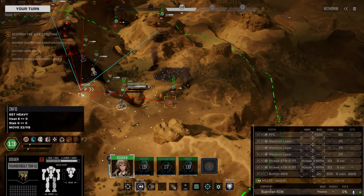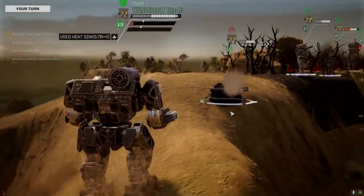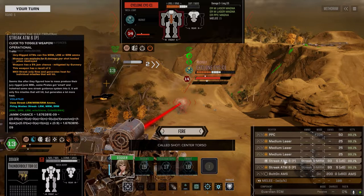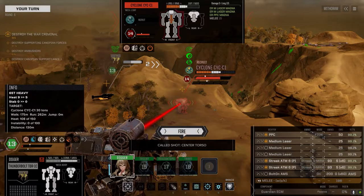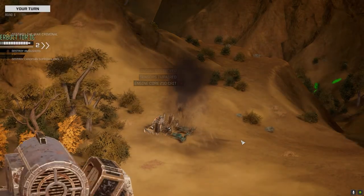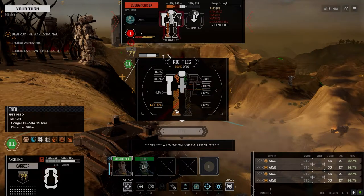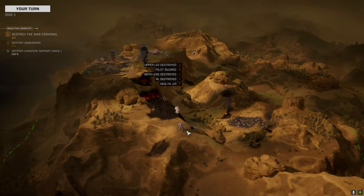I've got to back up if I'm going to engage this Cyclone. He's a little close to us — I want to get rid of him. 45 left in the CT. Let's not get too hot. Bang — you're dead. We've got to get... we're already there. Beautiful. 35 left. Got him — got both legs. Nice.